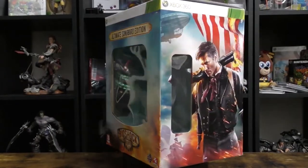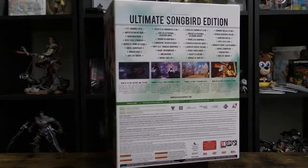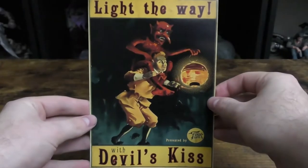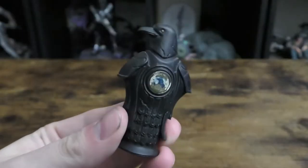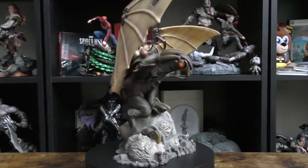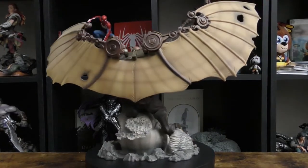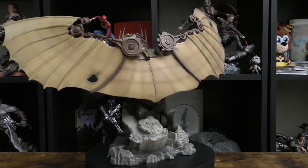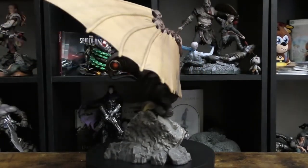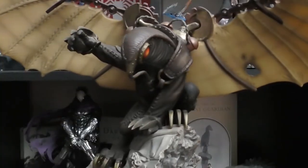Bioshock is one of my favourite game series of all time, and the Bioshock Infinite Songbird Edition makes it onto this list for one reason and one reason only. It's not the art book. It's not the little handyman figure. It's not the lithograph artwork. It's not the murder of crows figure bottle keychain. It's the glorious, artistic, drop-dead gorgeous 9.5-inch Songbird statue. I mean just look at it — the exquisite detail, the solid resin base, his magnificent wings. The only thing that would have made this edition any better would have been a steelbook for the game itself, but when you get a statue this good, who the hell cares?